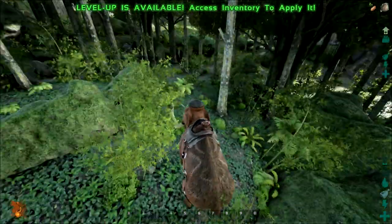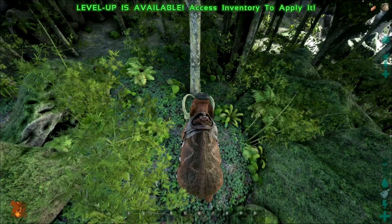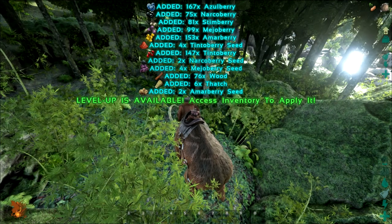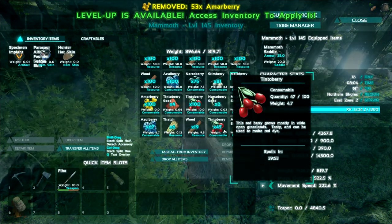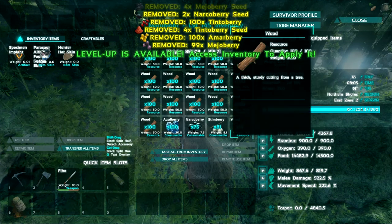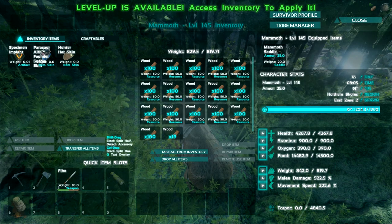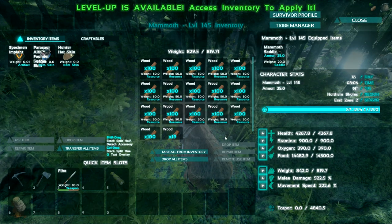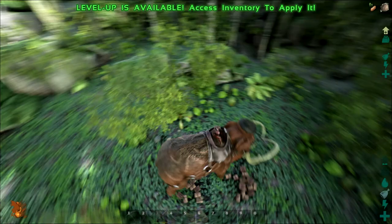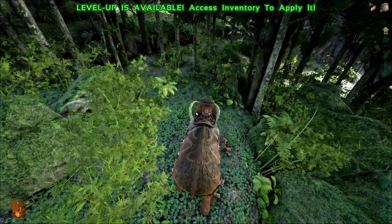My dinosaur is at 804 weight and can barely move — just inching towards that wood because he's over-encumbered. I wonder if I can hit this tree from here — boom, he hits it. Ideally I want to max out his weight just in wood. Now he's at 842, and with this much wood I basically have half a bin of wood in one outing. I am over my maximum weight allowance so the dinosaur cannot move.